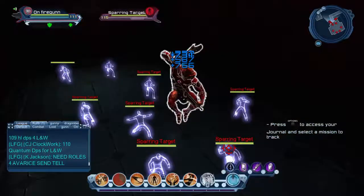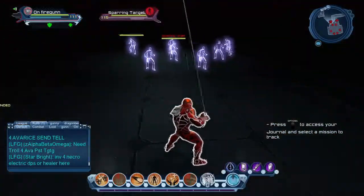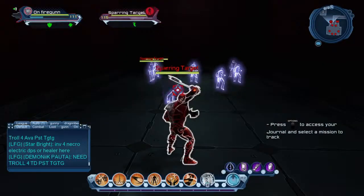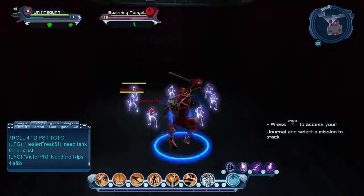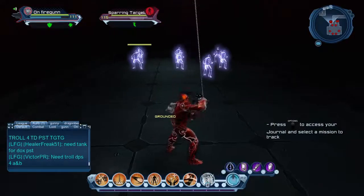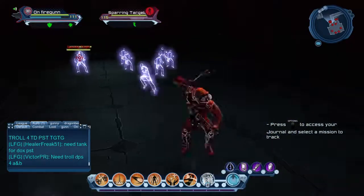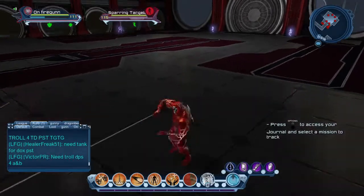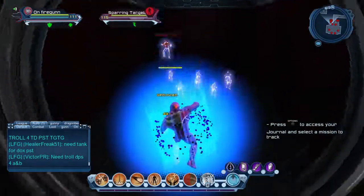A key thing is being observant about what's going on. If someone's hitting your healer, you need to grab that person and get them away from your healer — same thing for the troll and anybody else. You need to be paying attention as a tank. When you've hit your aggro and you're holding block, take a moment to pan around and see what's happening.